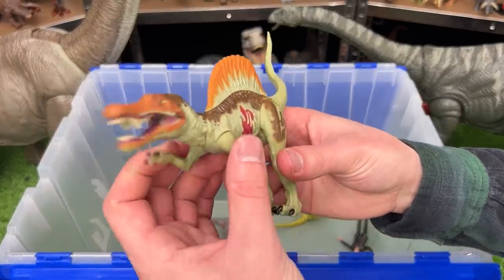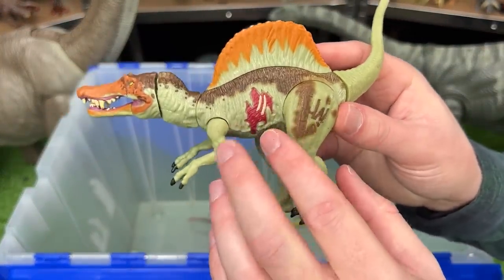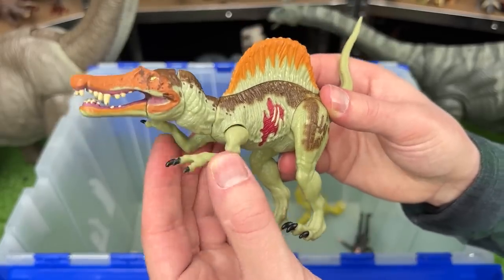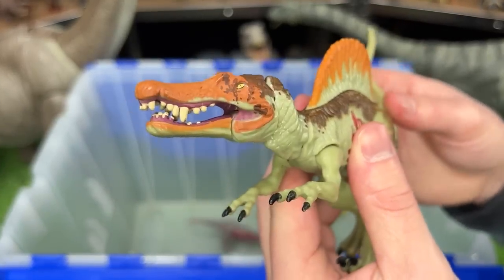Over here I've got another Spinosaurus figure. This is a miniature version and quite a bit older than many of my figures. It features poseable arms and legs, and you can use the tail to move the head in a really life-like way.